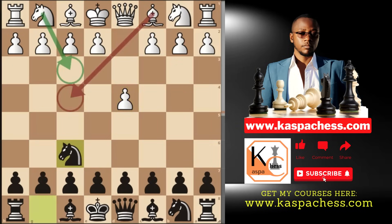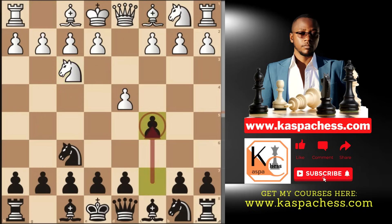To recap: d4, knight f6, knight f3 — it doesn't matter even if they start with the dark square bishop. The whole idea is to go pawn to c5. After bishop f4, you remember to take that d pawn. It is here where we saw that little trap where we go pawn to e5 if white carelessly takes on d4.